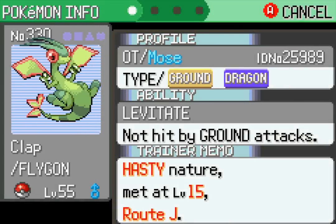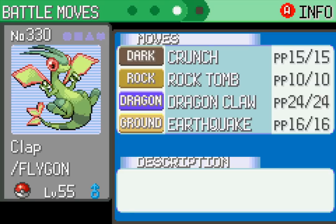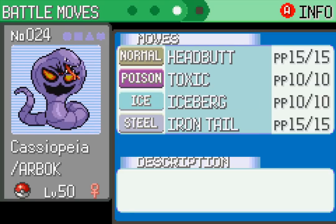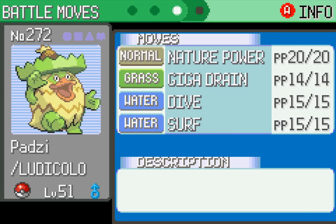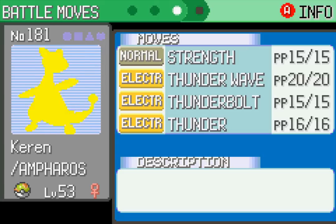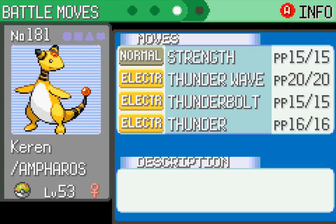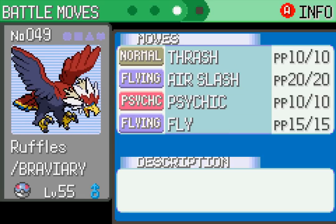Just a little recap of my team here — the All-Stars that defeated the champion. We have Clap the Flygon first off, with the attacks Crunch, Rock Tomb, Dragon Claw, Earthquake. Cassiopeia the Arbok: Headbutt, Toxic, Blizzard, and Iron Tail. Padzy the Ludicolo with Nature Power, Giga Drain, Dive, and Surf. Wukong the Infernape — and Keren the Ampharos with Strength, Thunder Wave, Thunderbolt, and Thunder. And finally, Ruffles the Braviary with Thrash, Air Slash, Psychic, and Fly. And with that, we're back in Pokemon Flora Sky.